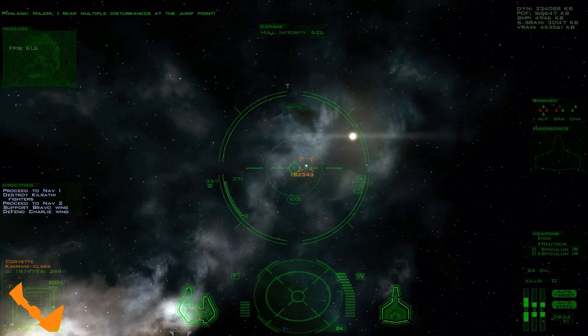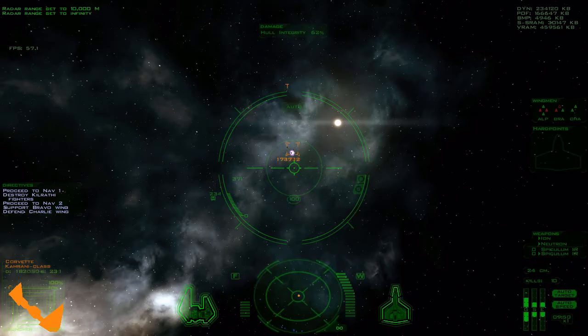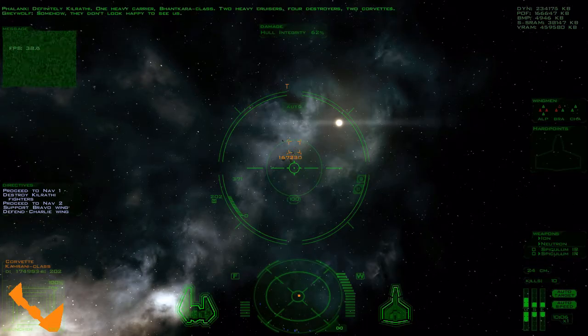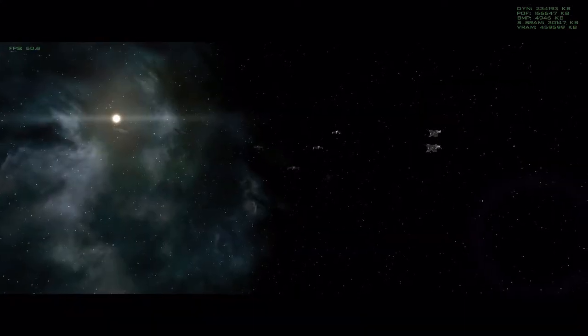Major, I read multiple disturbances at the jump point. Definitely Kilrathi — one heavy carrier, Bantakara class; two heavy cruisers; four destroyers; two corvettes. Somehow they don't look happy to see us. We've already done our job. All fighters withdraw.